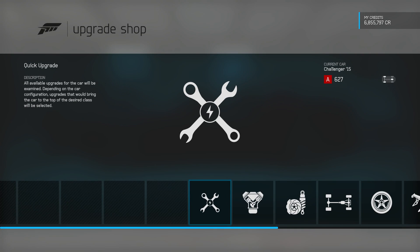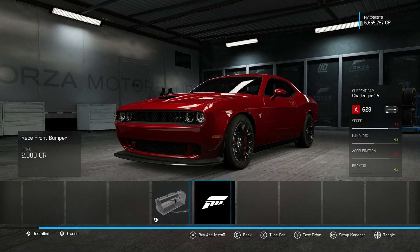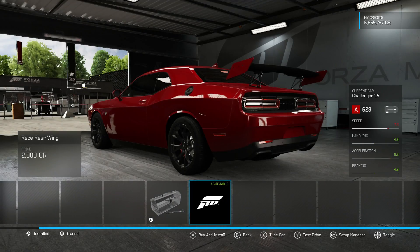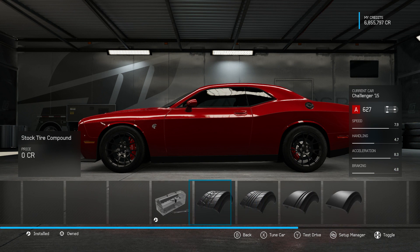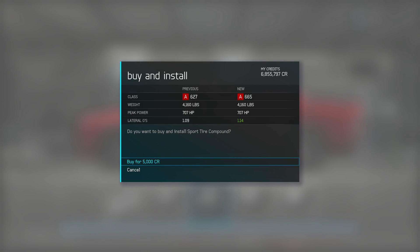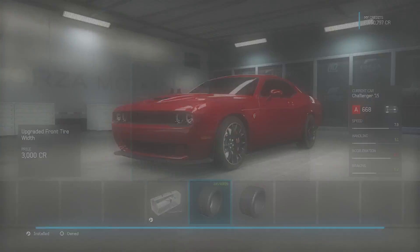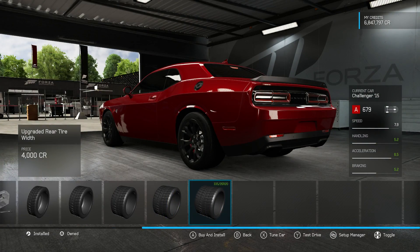We're gonna go ahead and throw some upgrades on here. I gotta say that stock drive on 707 horsepower was scary — those corners were very treacherous sometimes. One thing you will notice is that the menus are so much faster. You can go through these menus now like you could back on Forza 4, and really just plow through some of these.